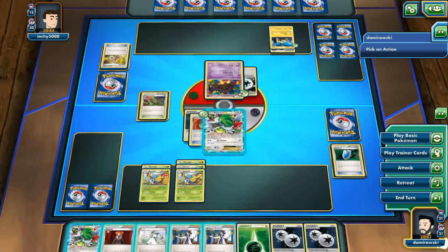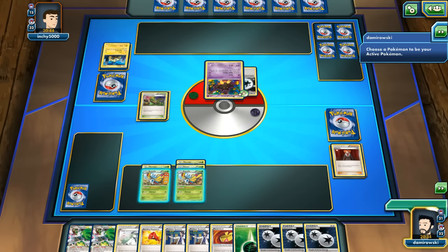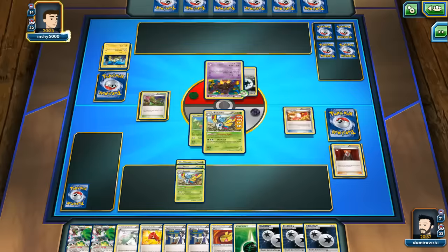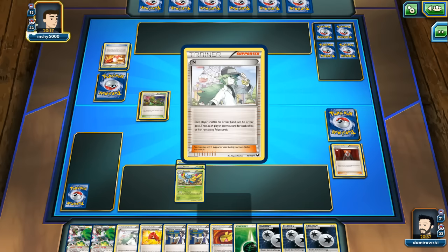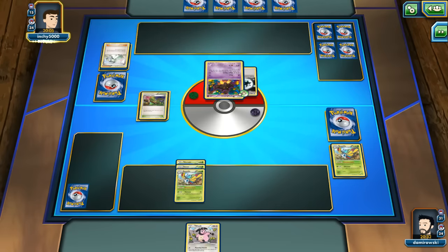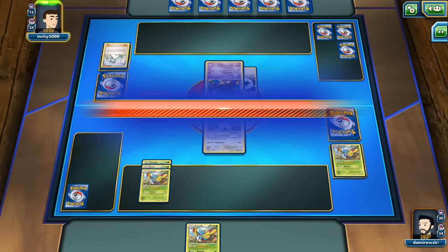I can go Lysandre for Joltik and Sky Return for 50. I need Hypnotoxic Laser for the win. There are three lasers in my discard pile. There's an N - one. There's a Miltank! If I can topdeck an Energy, I will win this game; if I cannot, I will lose. There's no Energy. All I can do is retreat onto Miltank and pass my turn.